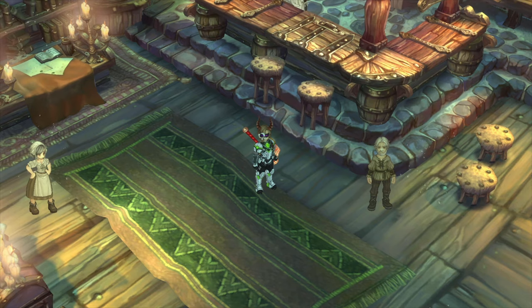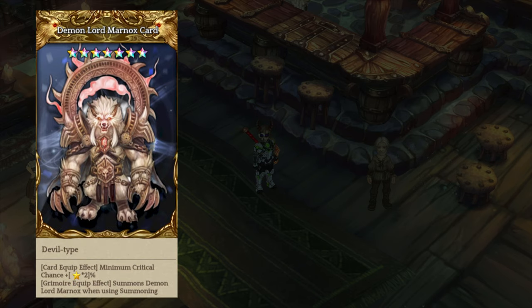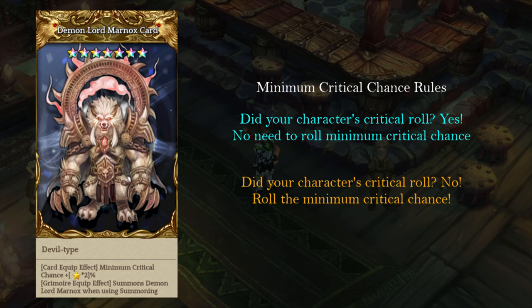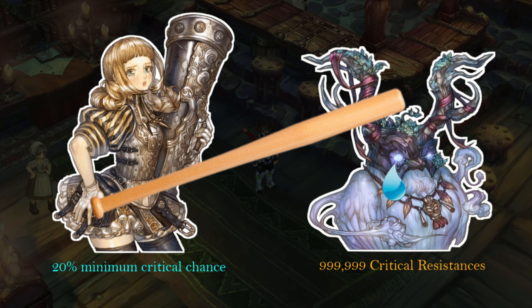There are a few legendary cards I recommend for your build. The most general DPS legendary card is the Demon Lord Monarchs, which gives you minimum crit chance — 2% per level, with 20% at maximum level. Here's a quick breakdown: if your character has 5,000 crit rate against a 10,000 critical resistance monster, your chance is effectively zero. However, having the Demon Lord Monarchs card will always provide a crit chance because it's the minimum crit chance. So you have two separate crit chance rolls. Minimum crit chance will always apply no matter how much critical resistance the enemy has — for example, if you have 0% crit chance and 20% minimum crit chance, you will always have a 20% chance of landing a critical attack against even the highest critical resistance bosses.